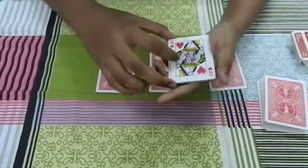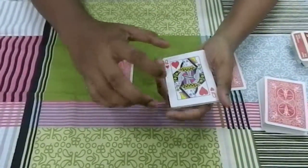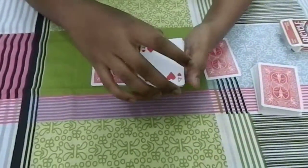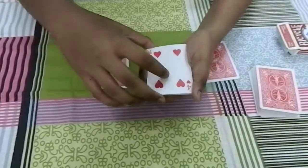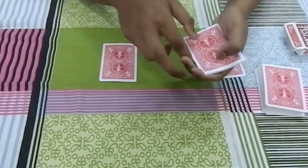Next, I'm gonna take the queen and put it on top of the second card, and immediately it whispers to me your card is the four of hearts. And as you can see, indeed the second chosen card is the four of hearts.